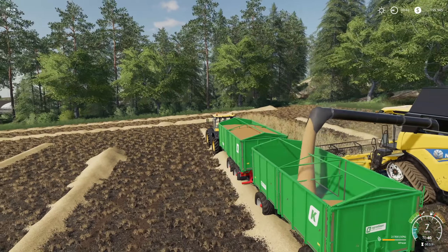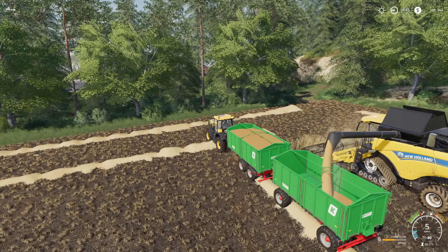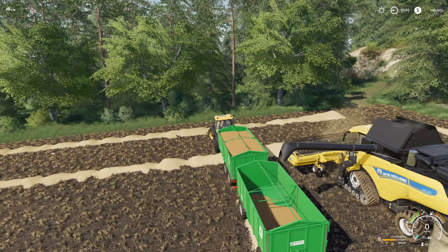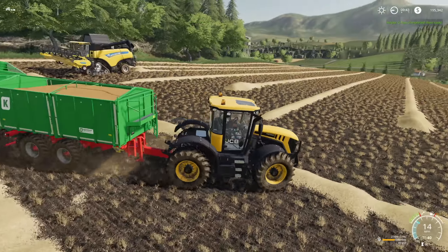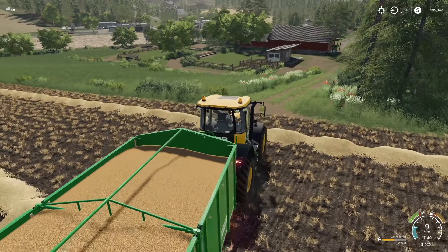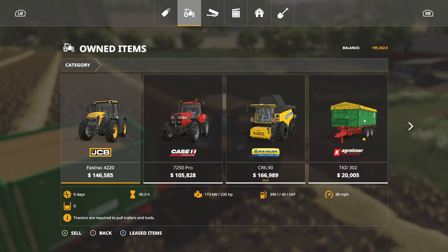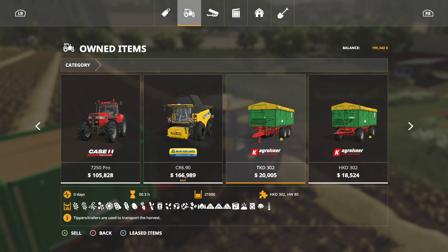I used to do this all the time playing farm sim, especially on Farm Sim 17. Most of the time you got one of these trailers, so I'd just buy another one and you'd have a little trailer behind it and could move a whole lot more than you could normally. So we're all done with that task. I've also purchased another baler down there, trying not to lease equipment. We've got the JCB Fastrac 4220, the base game Case IH 7250 Pro, both in the 200 horsepower range, and the CR690.